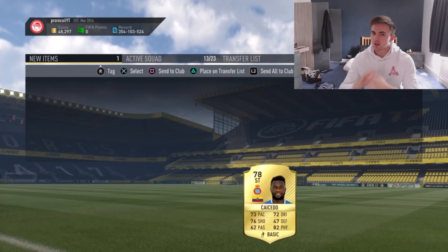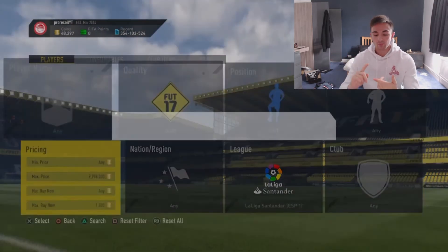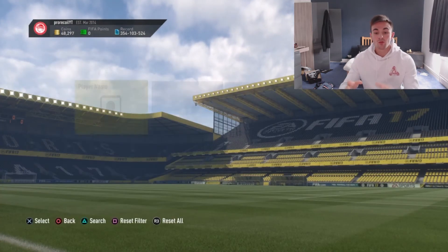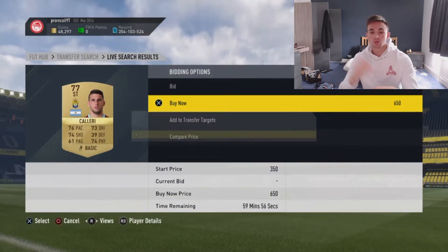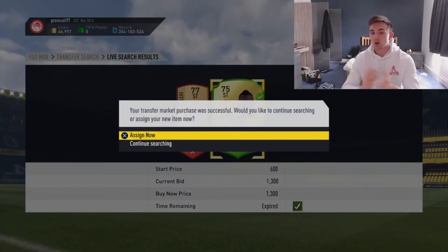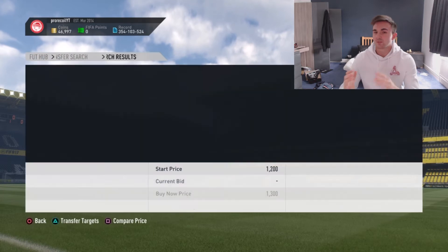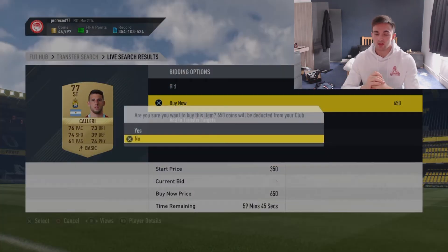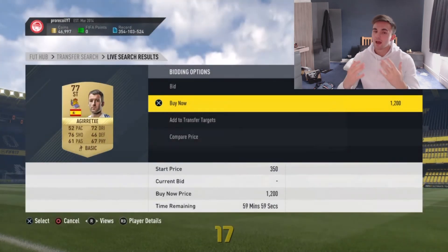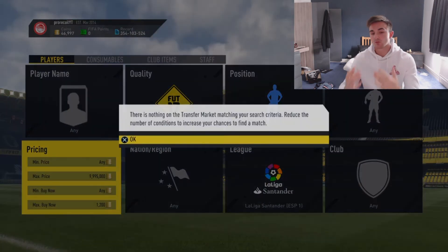I haven't found a method this good in a very, very long time. I'm going to show you quite a lot of snipes in this clip, and then we're going to move on to me selling all the cards. I'll show you the main one that sold for 4K, and then I'm going to show you my transfer list after all of them have sold. I believe there are 30 cards on the transfer list, and we made 15,000 to 20,000 coin profit in the end. I started on around 43,000–44,000 coins and we moved up very highly into the 60,000s. So I was very happy with that.